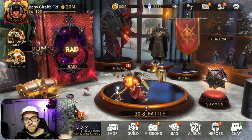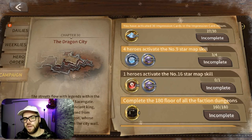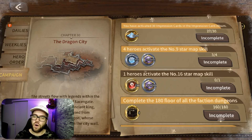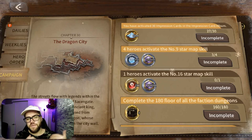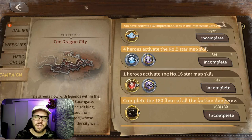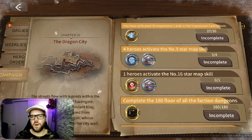And then finally the third way is through achievements. If you go to your missions then campaign you can see the arcane dust achievement — you have to activate so and so many cards in the impression card album. So hopefully I covered everything here. If I missed anything of importance, leave a comment to help out others in the Magnum Quest community. As always, thanks for watching. Leave a like if you enjoyed the video. Subscribe for future videos and stay tuned for the next one.